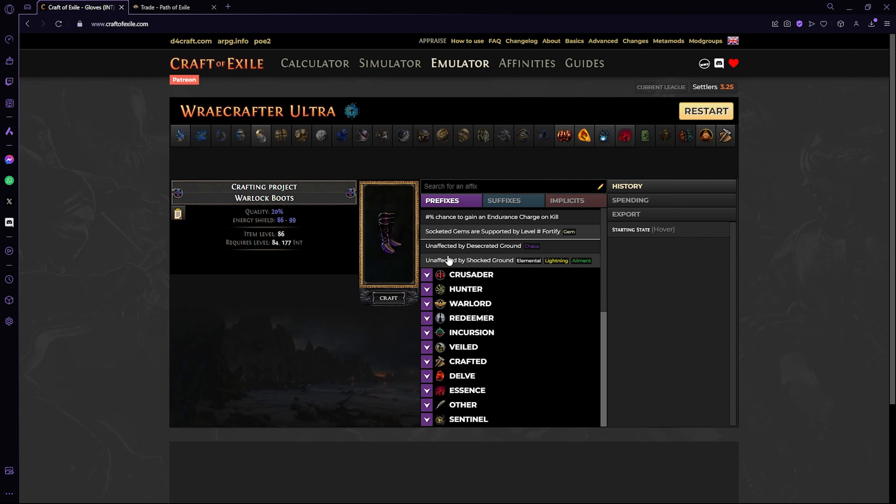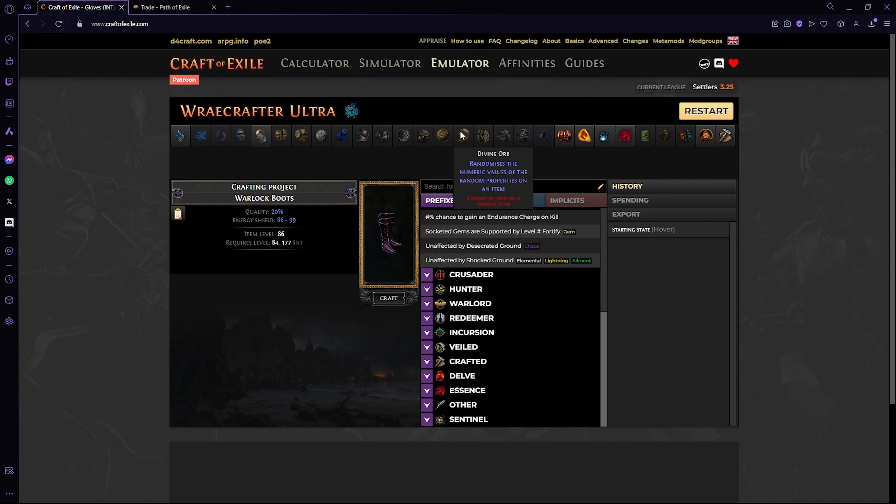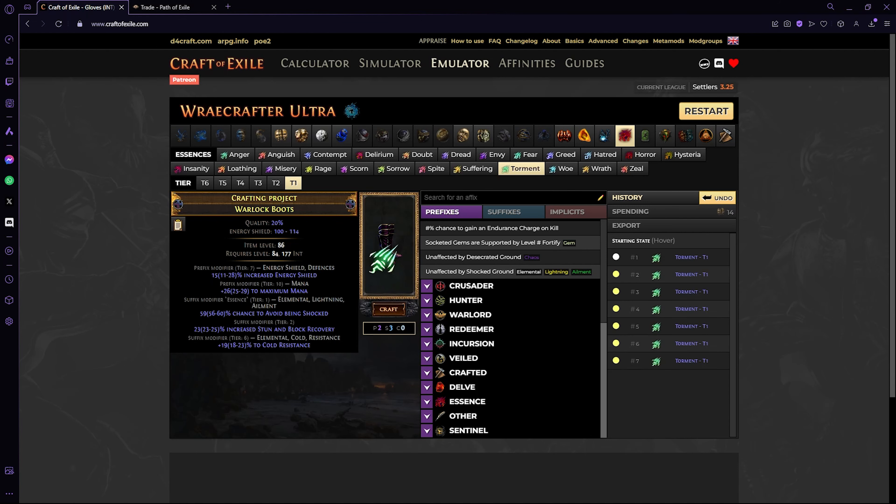Last but not least, to craft our plus two level of raise spectre boots, we're going to be picking up Warlock boots again, item level 86 so we can get T1. You can opt for something cheaper at a bit lower level like 83 to reduce the mod pool, but I would go for 86. You want to pick one up that's elder influence so you don't have to influence it yourself — this is going to be much cheaper. And if you can get higher quality, do so.